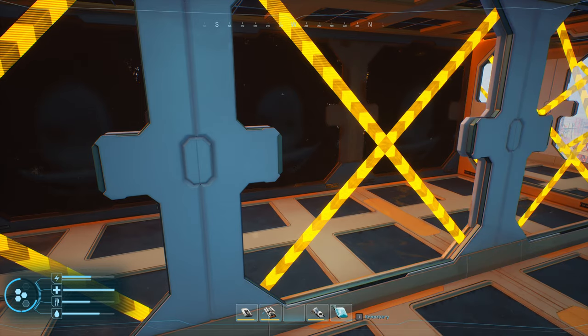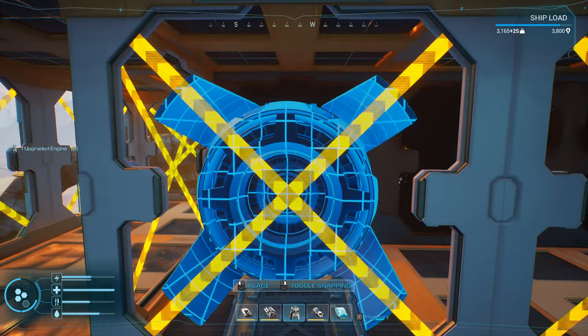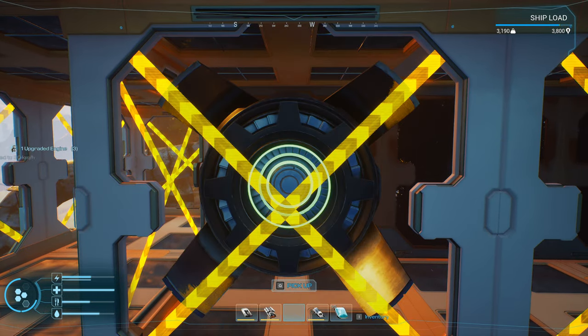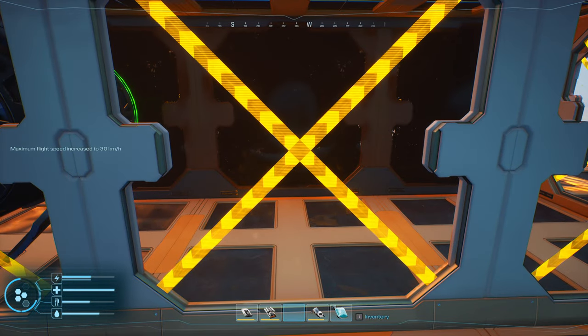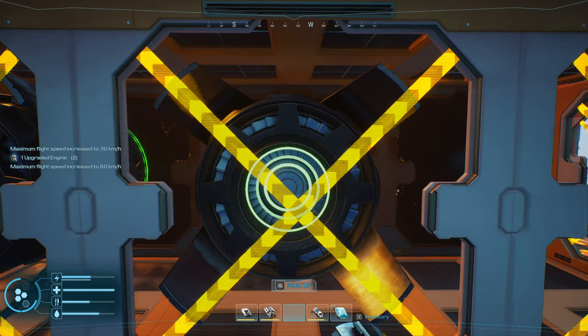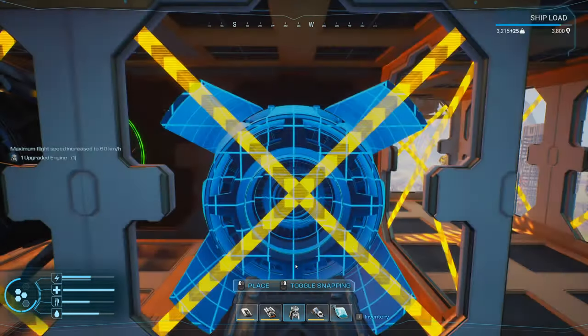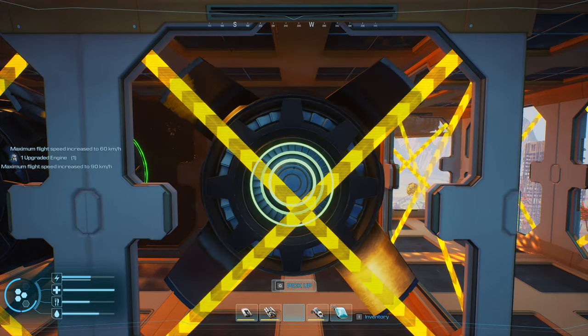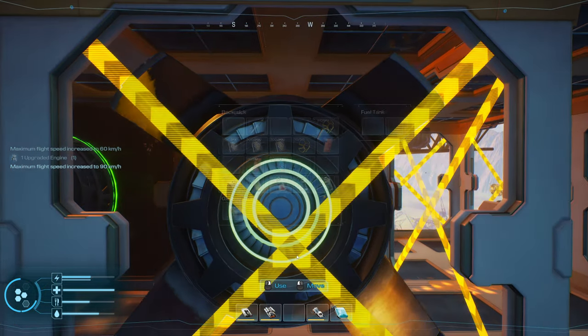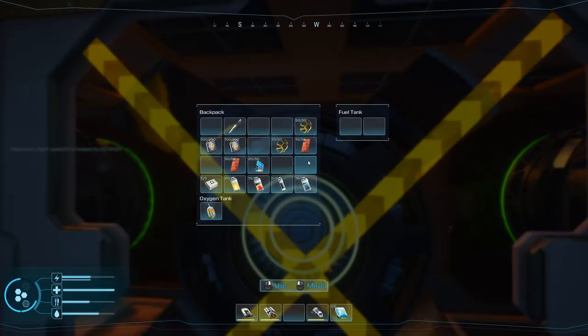And it all works. So now we're going to do an engine — maximum flight speed increased. We're going to do an engine — maximum flight speed increased. And we're going to do an engine — maximum flight speed increased. Now all three of these will have some fuel.